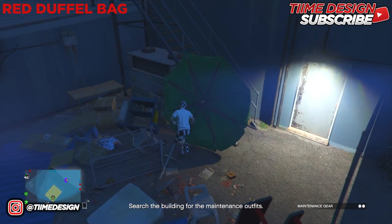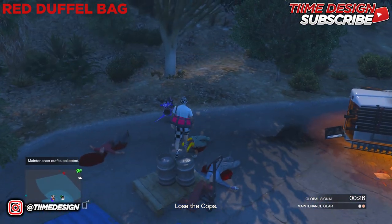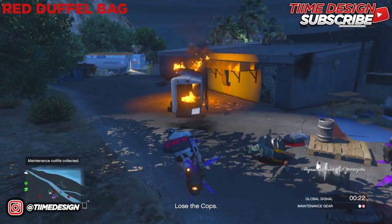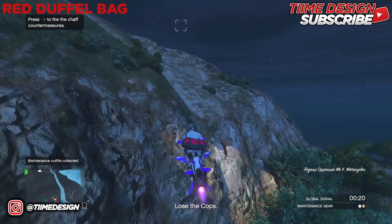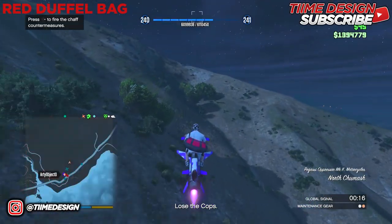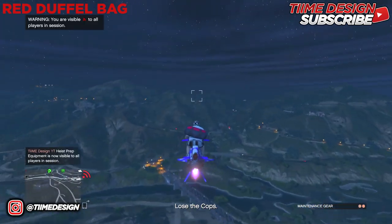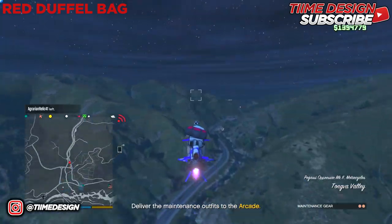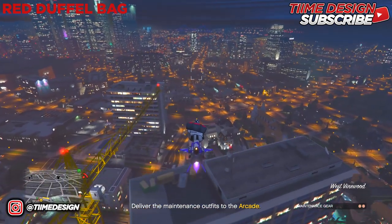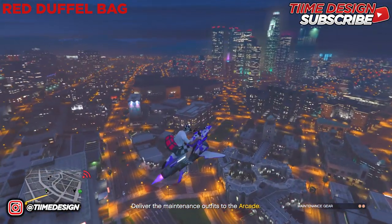We have arrived at the location. All you want to do is pick up the duffel bag — you should see it right there. If you're doing this solo you're gonna have to do two trips, but I have a crew member helping me so I only have to do it once. Just pick it up and go to the delivery location.